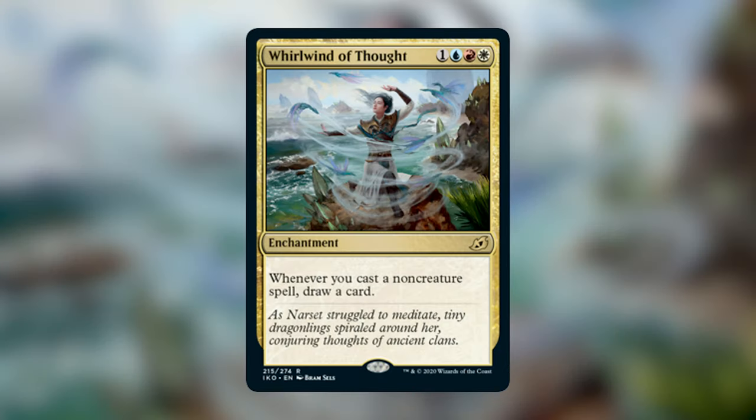Next up we have Whirlwind of Thought. It costs one blue red white for an enchantment that says: whenever you cast a non-creature spell, draw a card. I can't see any downside to this card. All of the Jeskai Commanders want you to be casting non-creature spells. I honestly can't think of a reason why you just wouldn't want to play this card if you're in Jeskai. It doesn't have the downside of Song of Creation where you have to discard your hand. It doesn't draw you quite as many cards, but I would take not having to discard my hand at the cost of only drawing one less card.